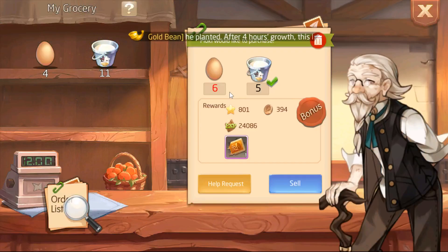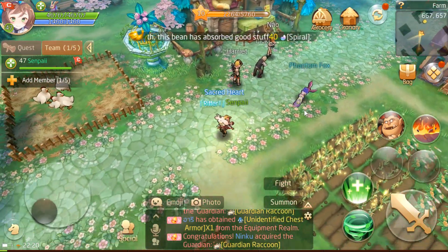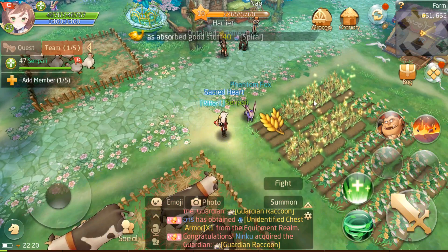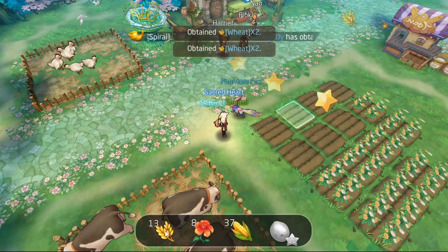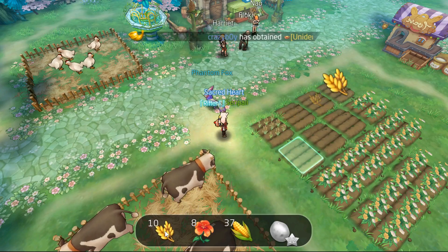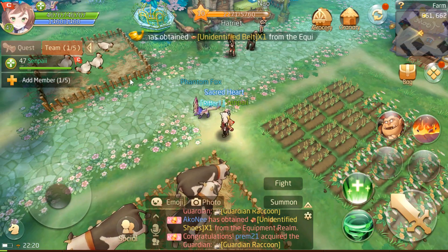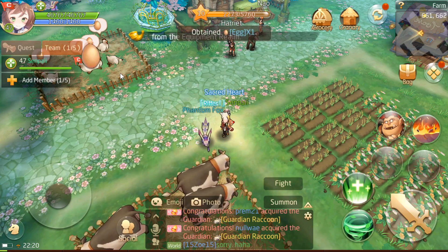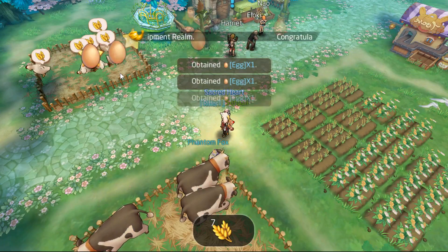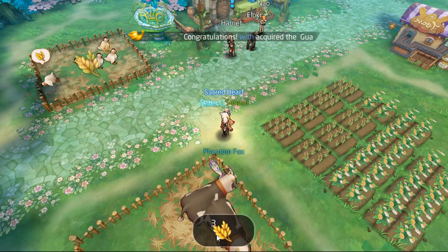We need more eggs. You need more eggs. Eggs seem to be the bottleneck here. So what are we going to do? We're just going to speed up the eggs since we now have enough hay to do it again. Let's see how close we are to complete. Let's speed up all of them — it's going to give us five eggs.